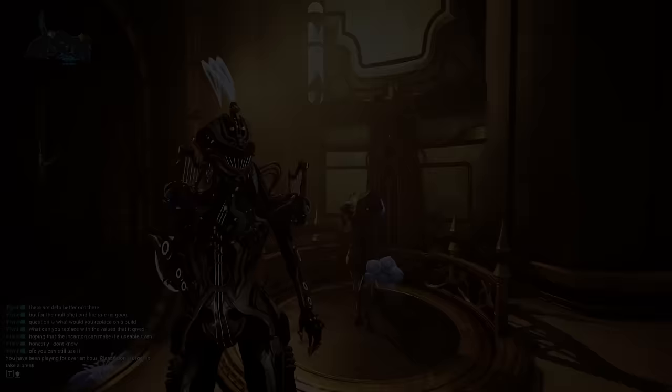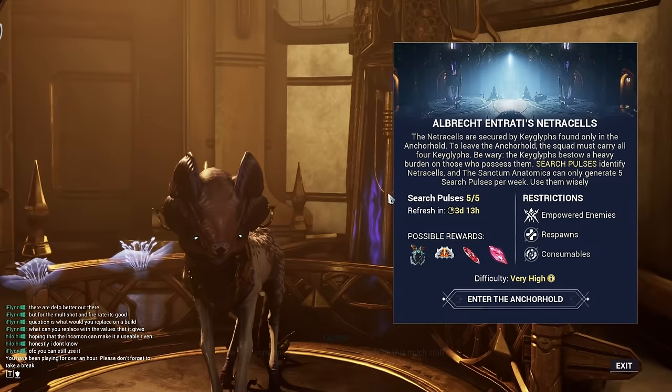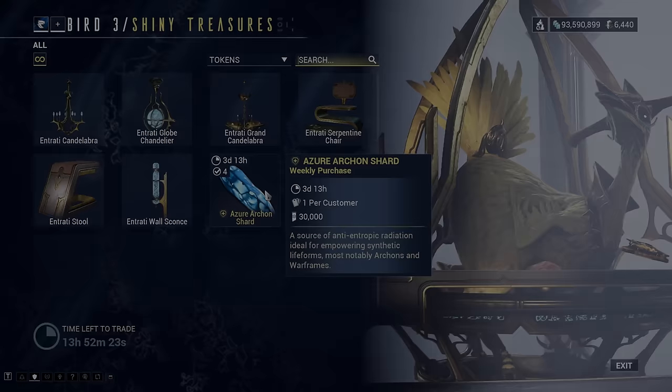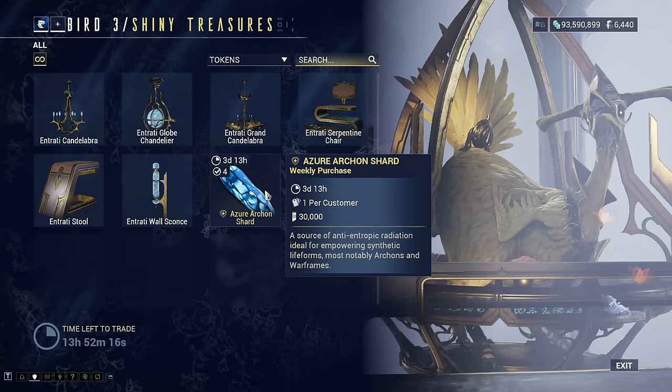If you talk to the Cavia vendor, he's going to let you run another weekly game mode called Netracells, which you can complete five times a week. You've got a chance to get an Archon Shard at the end of each Netracells run. You'll be able to easily complete this with Styanax just by keeping his 3 active and then spamming his 4. Once you hit rank 5 with the Cavia, you'll be able to purchase one Archon Shard per week for 30,000 standing. The rank 5 vendor also sells melee Arcanes and the Helmith of Coalescent Segment, which allows us to upgrade our Archon Shards.